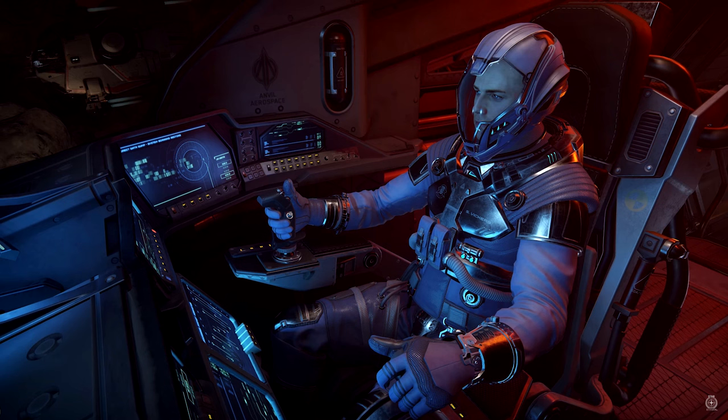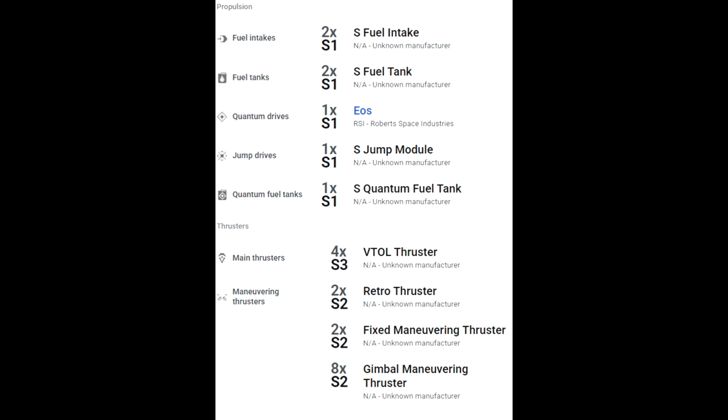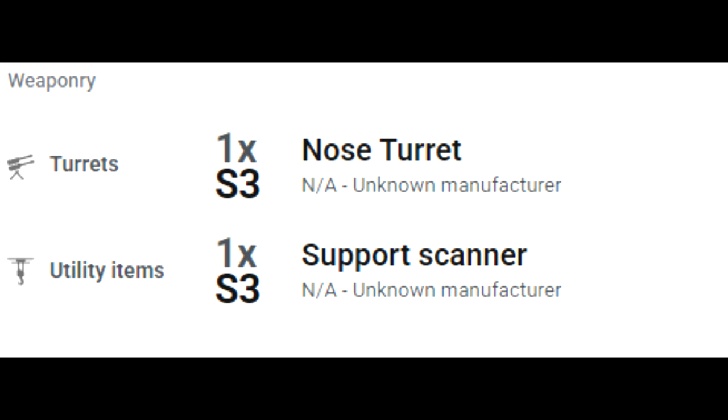The armor is really good — I've actually been shot at by three size fives off of a 600i and it stood up to it amazingly well. Going over the components: it has one size one radar, one size two power plant, three size one coolers, one size two shield generator. On propulsion: two size one fuel intakes, two size one fuel tanks, one size one QT drive, one size one jump drive, one size one QT fuel tank. For weaponry, there's not a lot — one size three hardpoint and one size three support scanner.